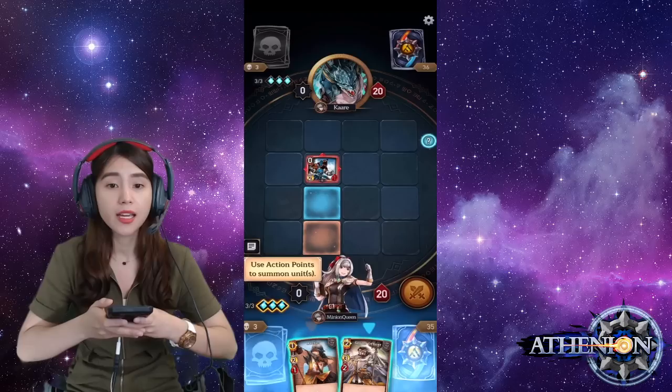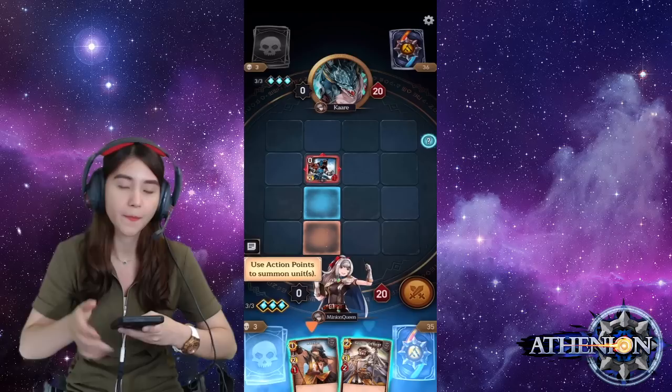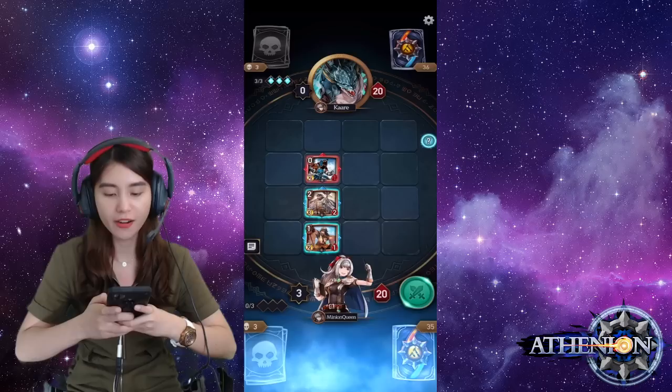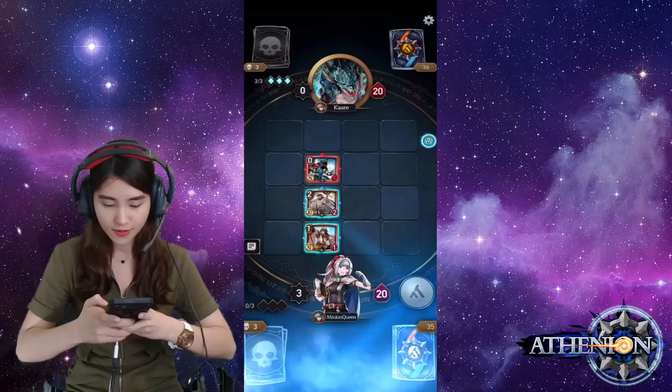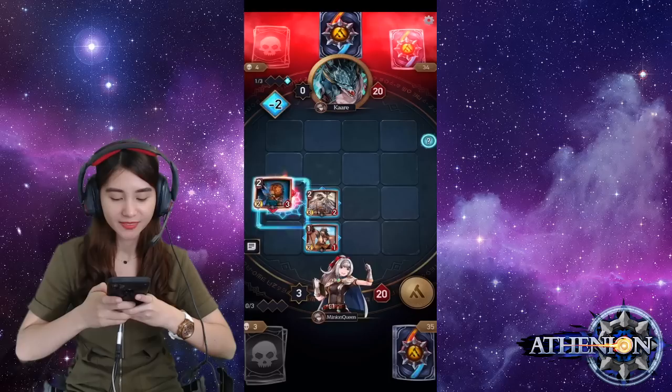We are going to use the action points to summon units. Right now I have three action points — you can see the three diamond shapes on your screen. Two at once! Two at once, Ka'are! What are you going to do now? Attack! Destroy them, my beasties!